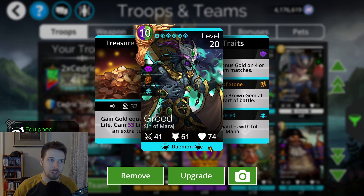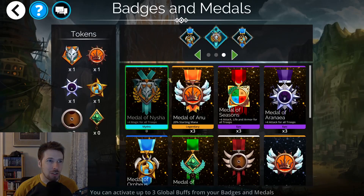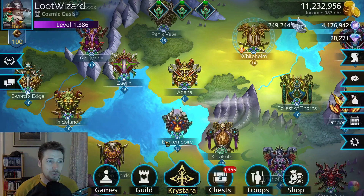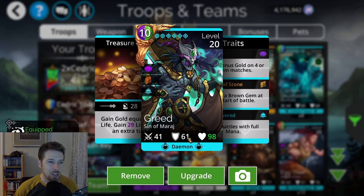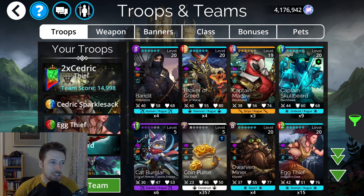Another thing you can do when running a purely gold team is, if you have the Yosemine medals, you can equip those. This is what the Medal of Yosemine looks like right here. If you equip three of these, it's going to give you three times eight extra life for all troops. If you run that with your key team with Greed, look at this — the life was 70-something, now it's 98. So it's going to really boost your ability to get that gold up there immediately. That's a tip there, and this is what the key team would look like.